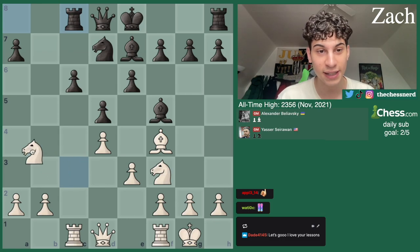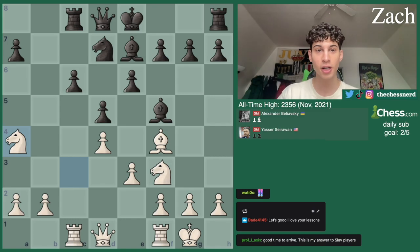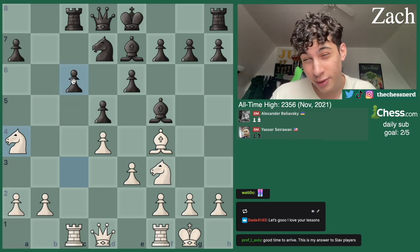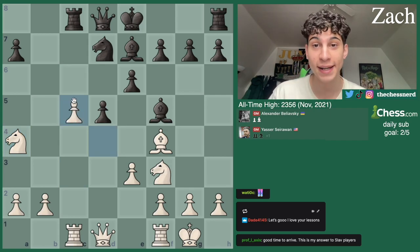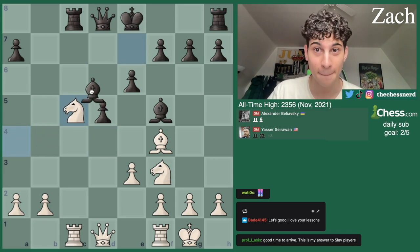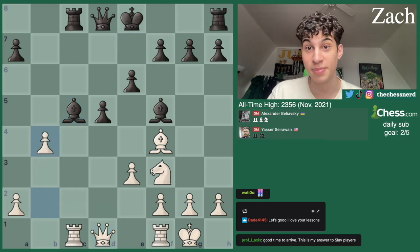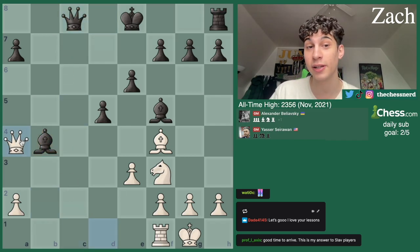Yasser followed through with the plan: Knight A4. I think it's to take up the C5 square — kind of to prevent Black from playing C5. If C5 happens here, White is at a small advantage after takes, Knight takes, Knight takes, Bishop takes. The engine likes B4 very much. On Bishop takes, we have takes first, Queen takes, and now Queen A4 picks up the Bishop — a nice little fork here.